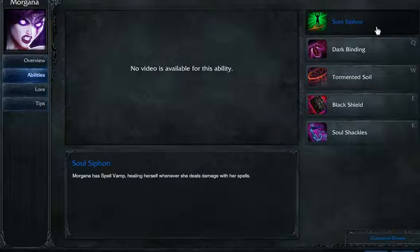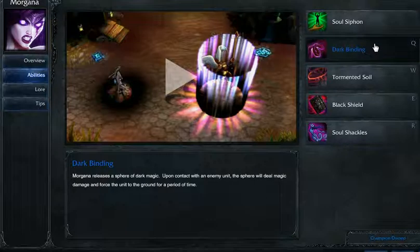Her passive is kind of cool — Morgana has Spell Vamp, healing herself whenever she deals damage with her spells. I believe at the end of the game it is 20% Spell Vamp. Dark Binding is her Q; it stuns for late game, I believe 3 seconds when it's fully leveled up, and that's very strong. I've gotten that to do 873 damage, I think, is the most I've ever done.